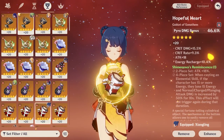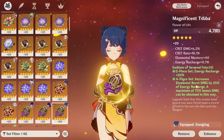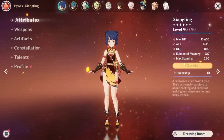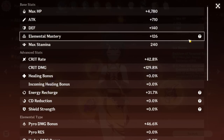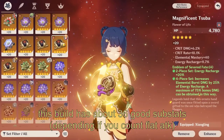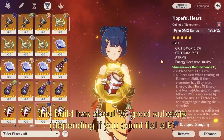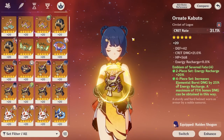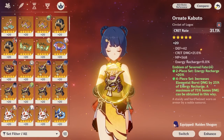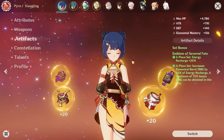Farming crit artifacts can take a long time, but since the Emblem domain is the only artifact domain you really need for this team, you can expect good artifacts eventually. As a goal, if you count 32 or more useful substats — counting each crit rate, crit damage, attack, energy recharge, and EM roll as one good substat — then your Emblem set is great. Some people get up to 40 or higher, which is impressive. Just make sure you get the ER — I've heard some guides say she only needs 160 or 180, but for full Abyss runs that little ER will eventually hurt you.